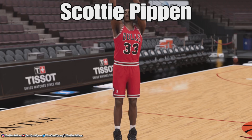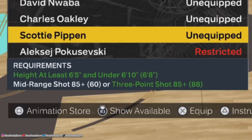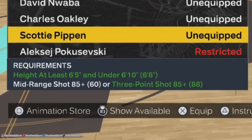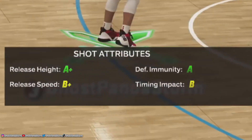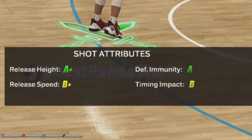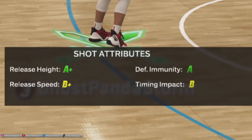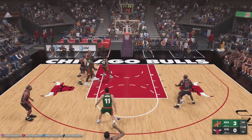Number 2: Scottie Pippen. Scottie Pippen's jump shot requires an 85 three-point rating or an 85 mid-range rating, and your MyPlayer needs to be at least 6'5 or below 6'10. Scottie's shot has an A-plus release height, a B-plus release speed, an A defensive immunity, and a B for timing impact. Overall, a very solid collection of shot attributes for Scottie Pippen's jump shot.